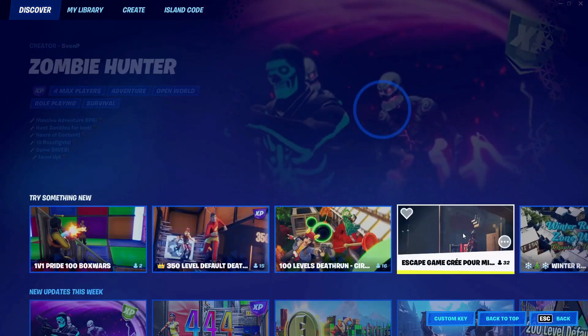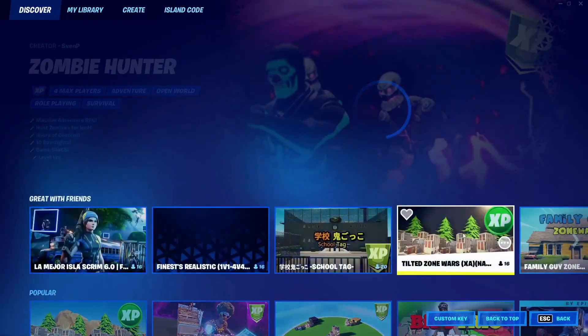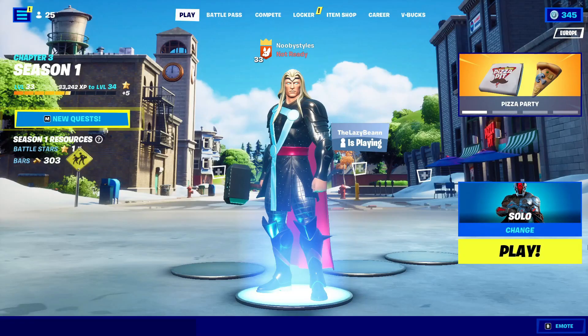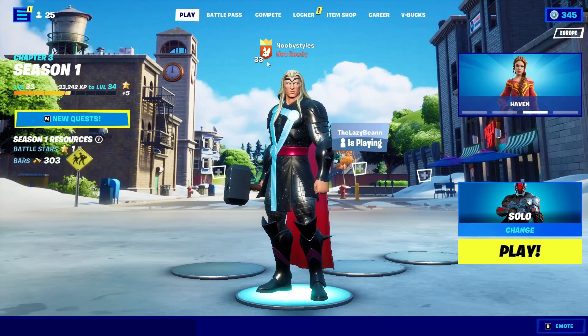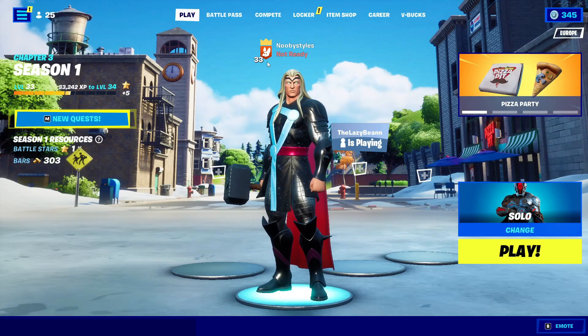After that, go into Play and change the game mode to one that is made by Epic — I'm going to go with Solos. In Solos, go ahead and get into a game. In that game, you need to kill at least one person. After that, play the game until the end — when you die or win, stay in the game until it kicks you out. Do not leave the game yourself.